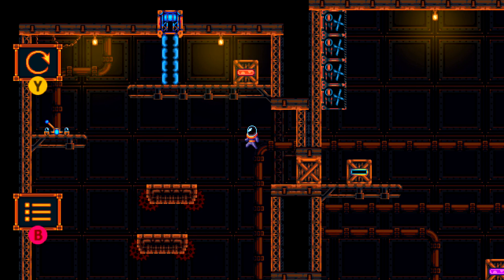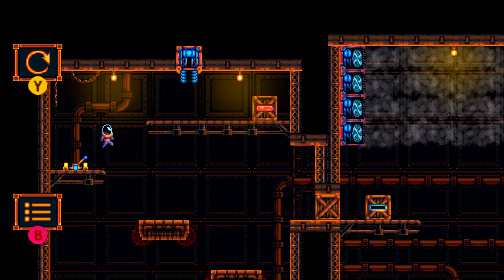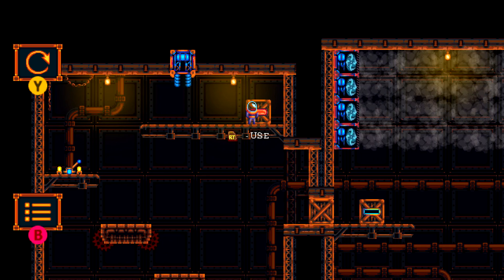Whenever you are ready, take the topmost moving platform to the left, and then flip this lever. That should get this gate open as well as turn on the fans to the right.